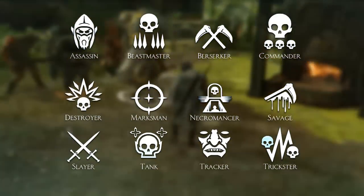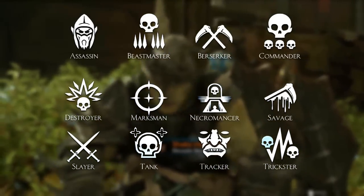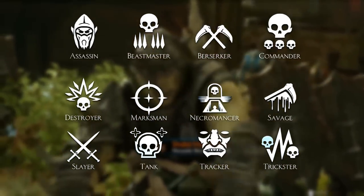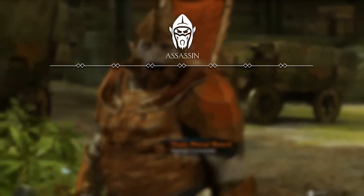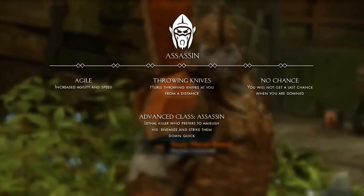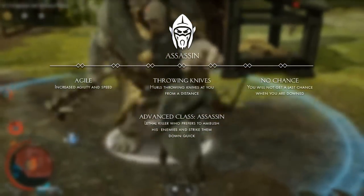We won't talk about all the traits because we don't know most of them. The ones we do know are shown on screen, and we managed to get these from the livestreams and gameplay trailers. The assassin is the first, and is a fast and sneaky enemy who can throw knives. The advanced class allows him to hide and ambush his enemies and strike them down quickly.